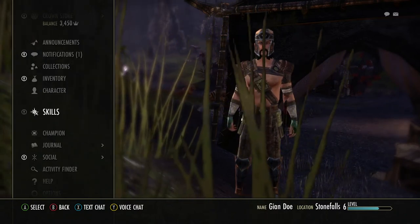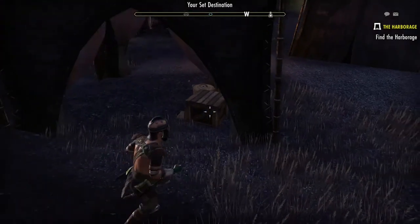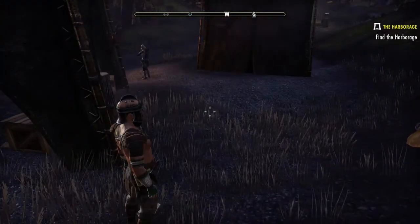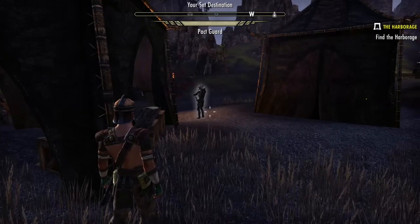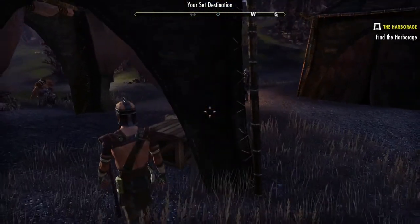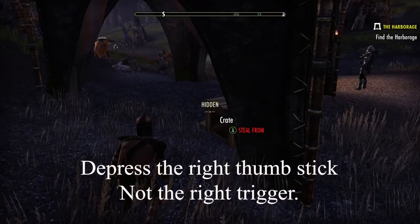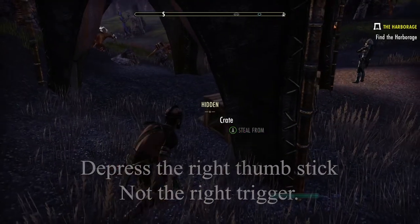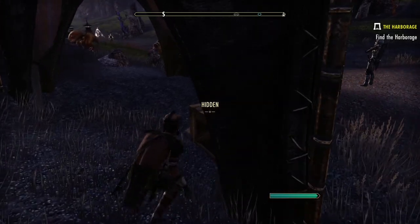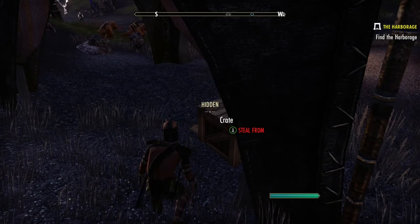I was picking up sky shards and came across this place. There's a pack guard right there - if he sees me I'm going to get arrested. To sneak, I push my right trigger down and just move real slow. You can see it says I'm hidden.